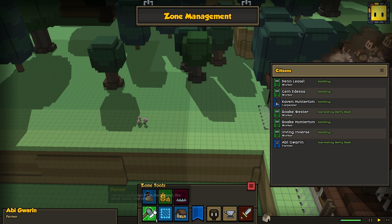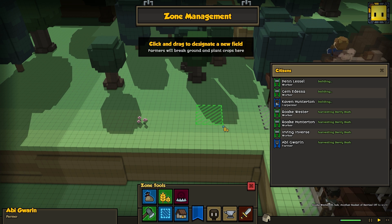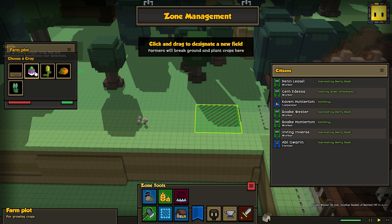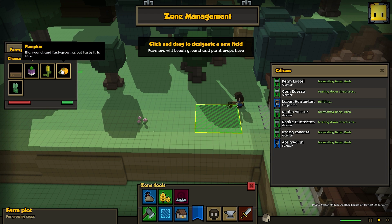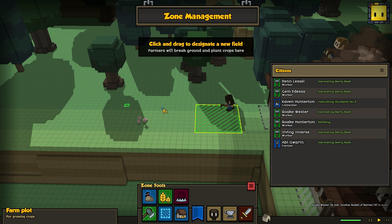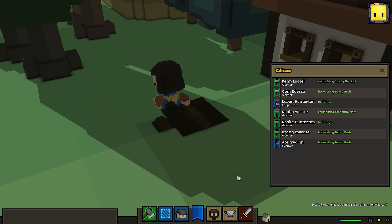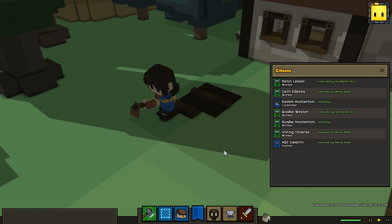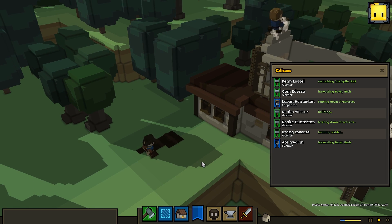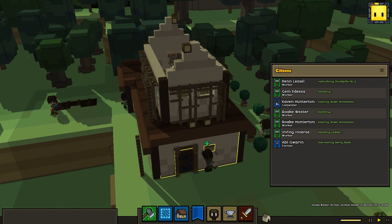We're back in zones mode — we want the farm button. We drag out a farm and then choose what kind of crop to grow. We've got turnips, corn, pumpkins — let's pick silkweed. First she's tilling the field, then she'll plant the silkweed, and slowly the silkweed will grow and when it's done she will harvest it. In the meantime they're building the second story of our awesome double-decker house.